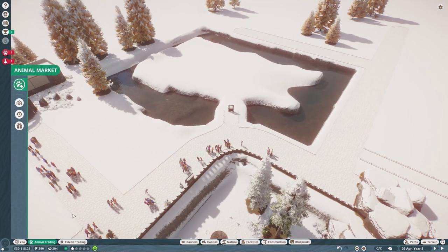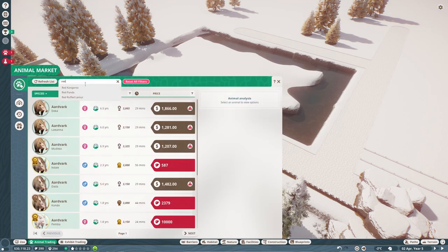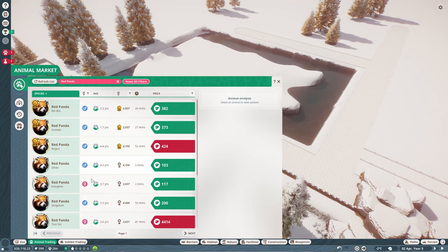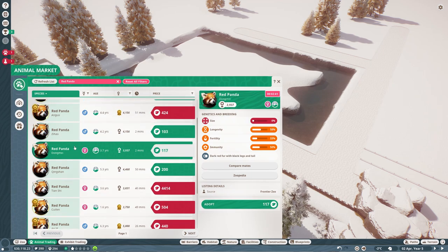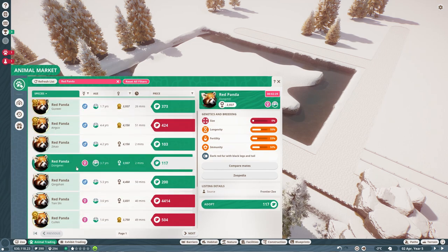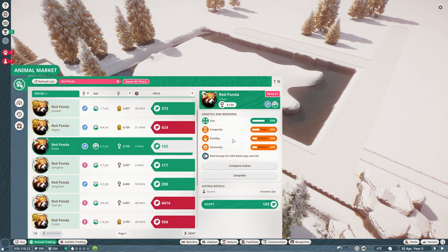I kind of want to get the animals themselves so we can see what type of rocks and trees we need. I'm going to come out of here, reset all filters and search for red panda. Oh my goodness, there's some beautiful ones but they're very expensive. I want to go down a little bit - we could adopt them. Very expensive. We could afford these two but this one is very small. I'm going to refresh again to see if we get different ones. I think this is a good one though - I'm going to get him, he's quite good. Let's adopt you.